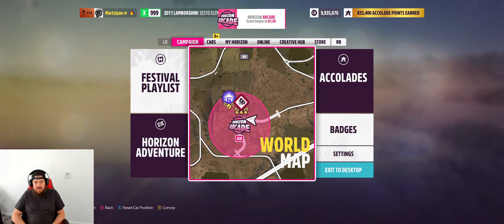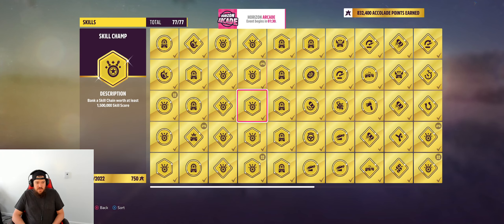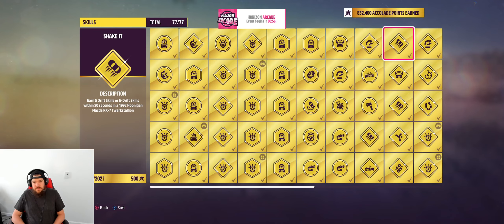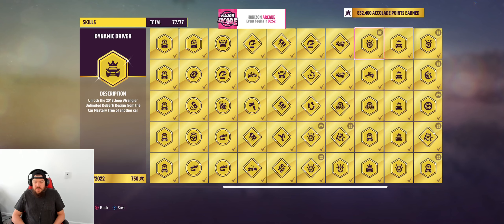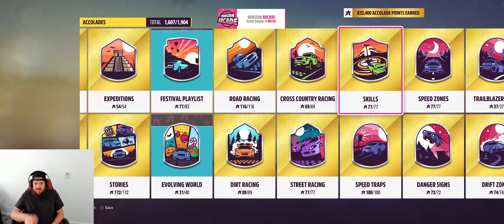I think you have to get like a 2 million one — let's go look. Under skills — skill chain: there's a million, 1.5, two, two and a half. I guess that's the final one — you have to bank it. Let me look for the one where it says 'lose.' Lose a skill chain that would have been worth at least a million — yeah, there it is. But as you can see I have all those completed. I'm also here trying to get another accolade — I need to complete a bullseye thing in the Lambo.